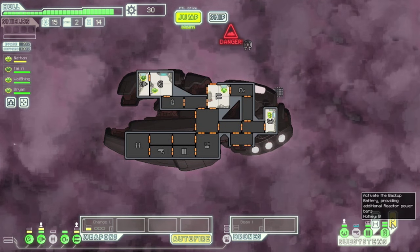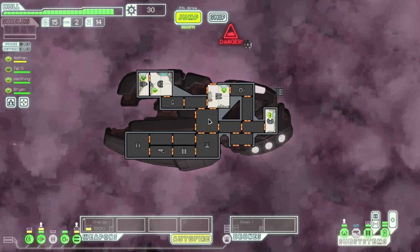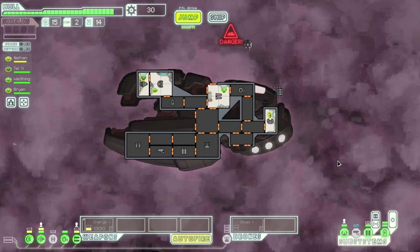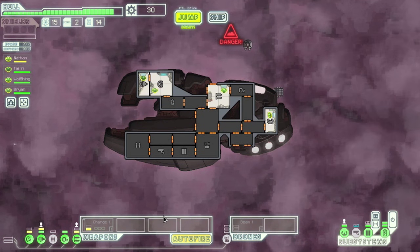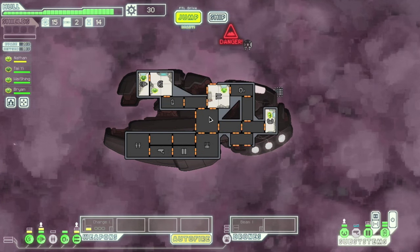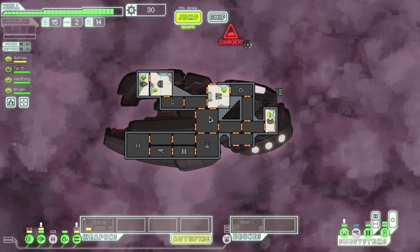If you get something like Hacking — something that takes a recharge time — that's good to use with the backup battery, because when hacking or cloaking is cooling down, so will your battery, so it won't mess up your weapons. So that's Type C. Hope you guys enjoyed — I'll see you guys next time on the next ship.